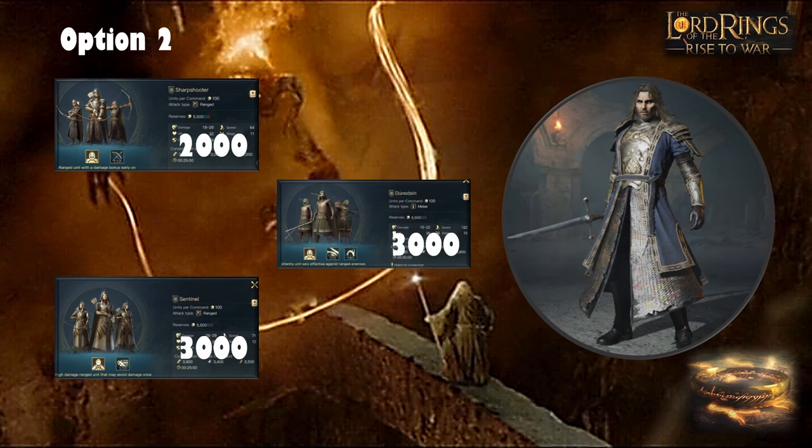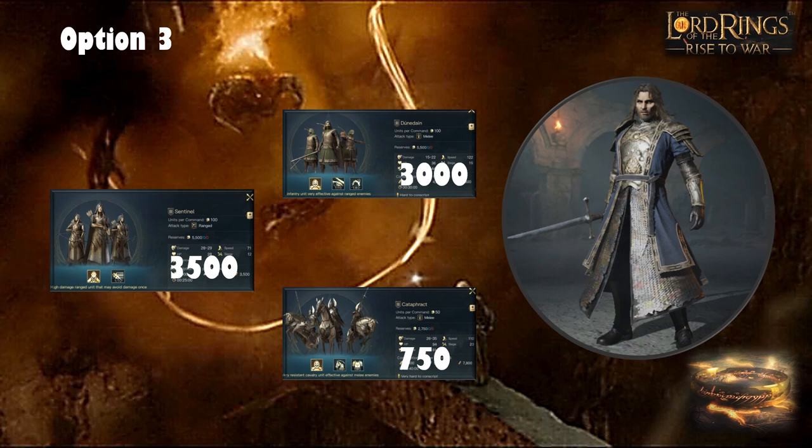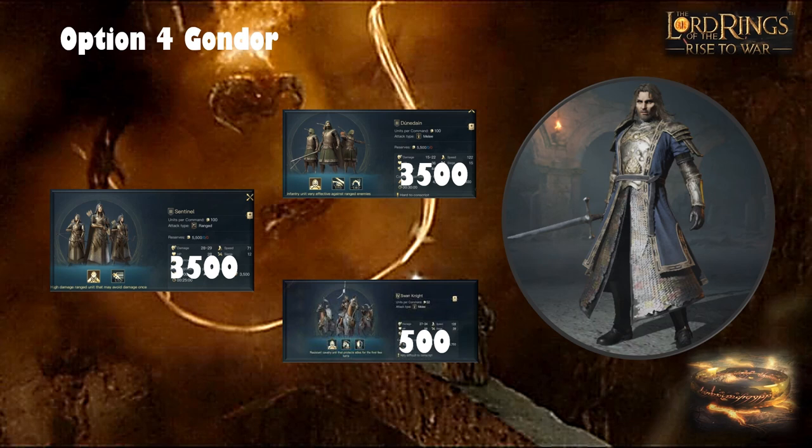If you're going down the Dúnedain route you would have to run more of them so the troop numbers change — you need that frontline to stay alive longer. They'll naturally deal some more damage as a bonus. Option three could add Cataphracts to take some damage mitigation off the Dúnedain and let them deal damage before dying, while keeping a back line of Sentinels — not a Man unit — because you're trying to proc the Last Alliance tree. That combination also works well given Isildur's versatility.